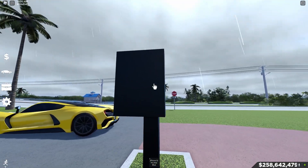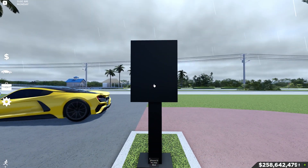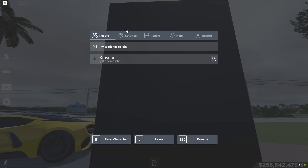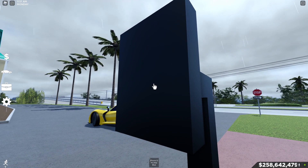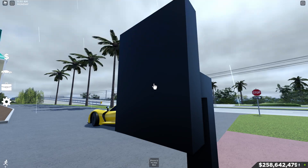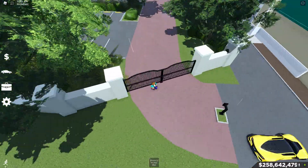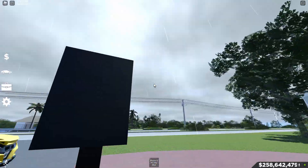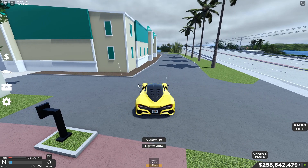As you guys can see, there's this thing right here, and this is actually the secret. It actually says something. Let's turn on our Roblox volume and hear what it says. As you guys heard, it says 'go away.' I think it's referring to the gate thing right here, or whatever's behind that gate. That's pretty cool. When you hover your mouse over this thing and click it, it'll say 'go away.' So yeah, that's pretty cool. That's the first secret here.